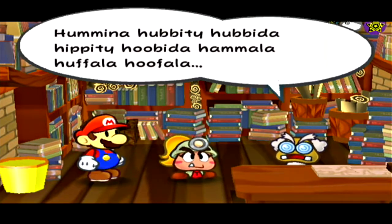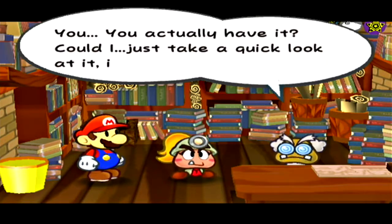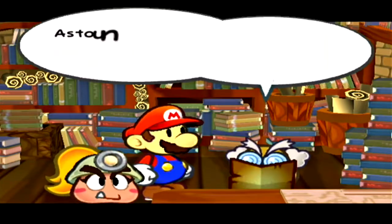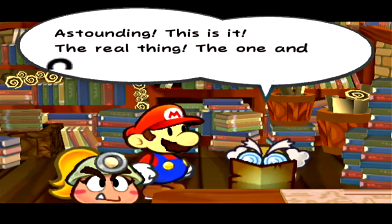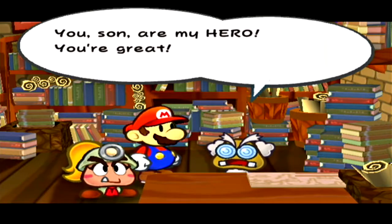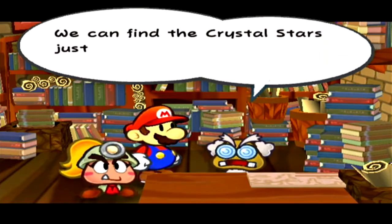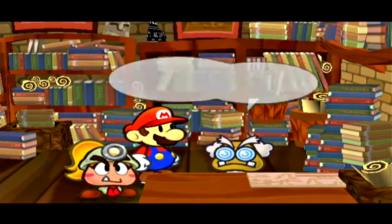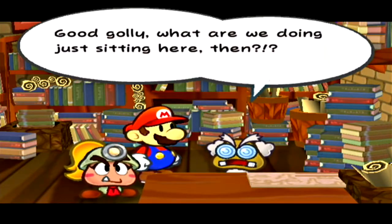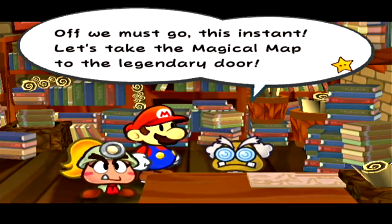'What?! Really?! You actually have it? Could I just take a quick look?' Oh yeah, that's a good map. 'You, son, are my hero. With this, we can find the crystal stars just by holding this aloft before the legendary door.' Good golly, what are we doing just sitting here? Let's take the magical map to the legendary door.